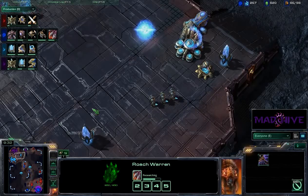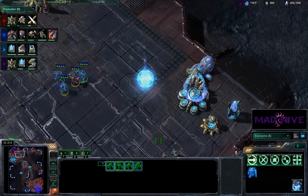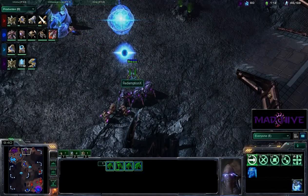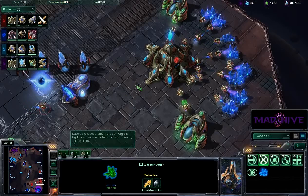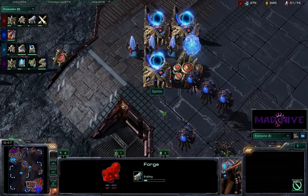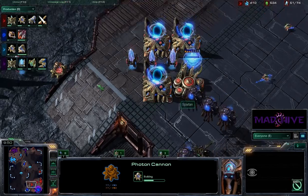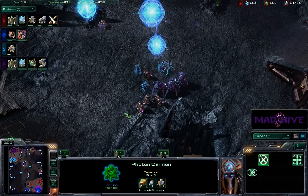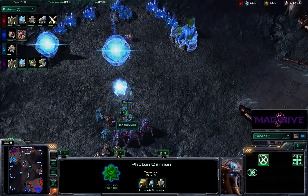I saw some Dark Templar getting warped in. Where are those DTs? Here are those DTs — as if to say, I really hope they don't have detection. We have detection! And Spartan doesn't have a Robo bay, so they are not going to be able to see them. He's going to get some cannons up so their base won't get jumped, but their armies could be in severe danger if they do not get some detection out on the field.